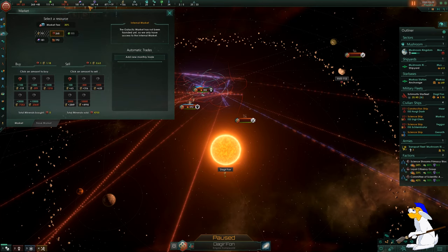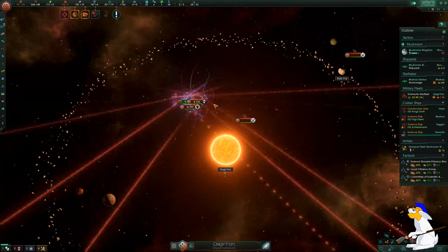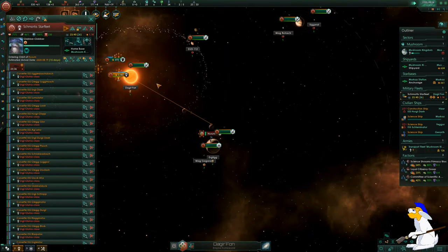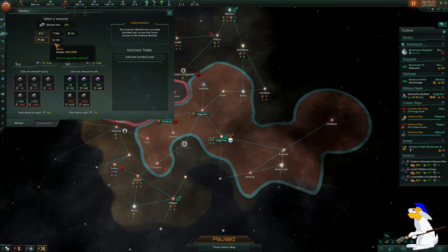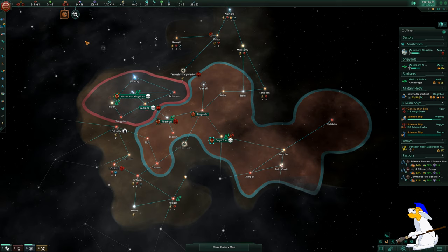One thing you can do if you've unlocked certain technologies is spend some resources buying ship upgrades and applying them to your ships for an added advantage. I'm setting the fleet to acquisition mode. They're busy bombarding away as you can see from the icon, and hopefully I'll get some technology from the enemy ships I've destroyed. I'm also thinking I should build a few more corvettes to back up my main fleet.